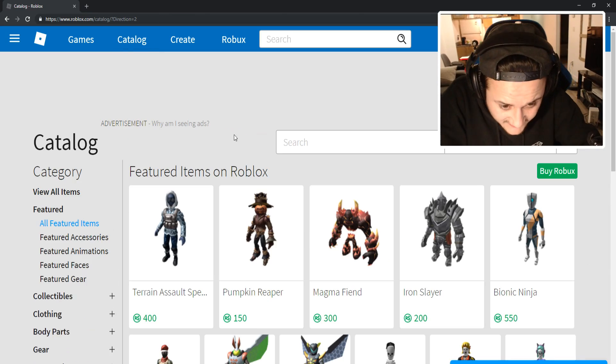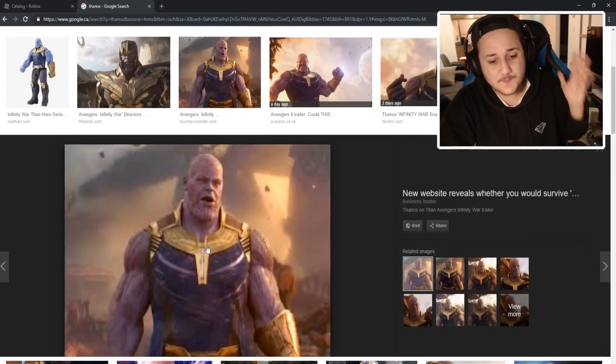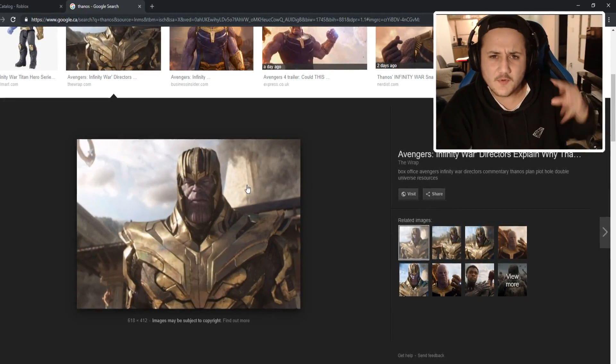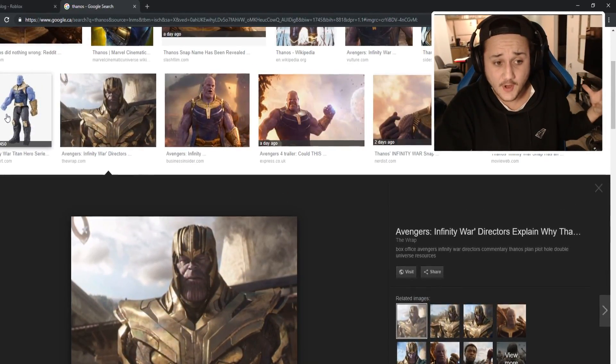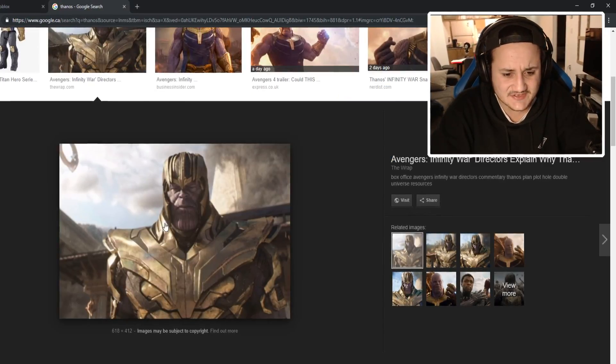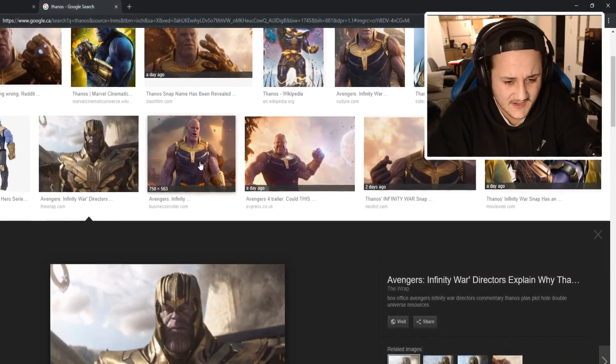So let's go ahead and go to the catalog and start looking around. I'm debating whether to do this type of Thanos or this type of Thanos. Maybe we'll mix and match and do kind of both, honestly. But we're gonna start off looking for this chestplate type stuff for Thanos.